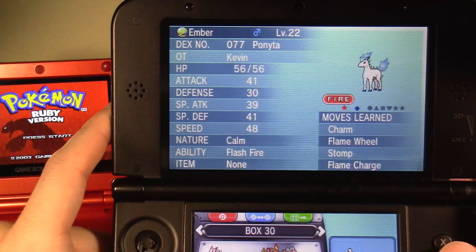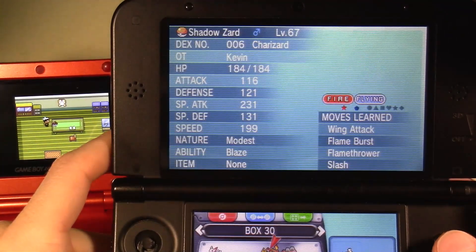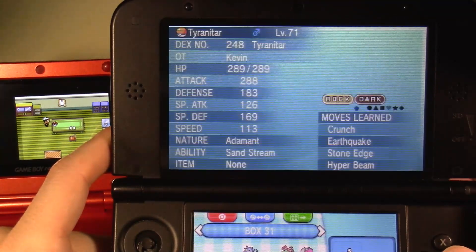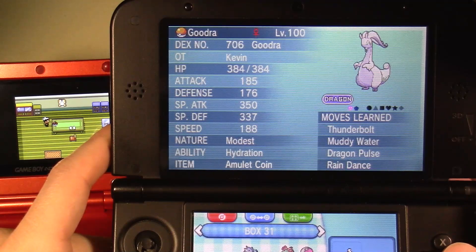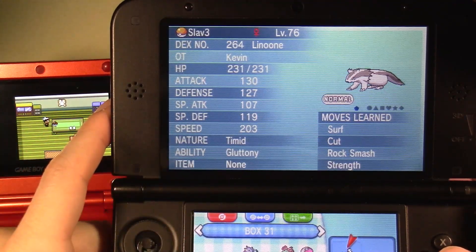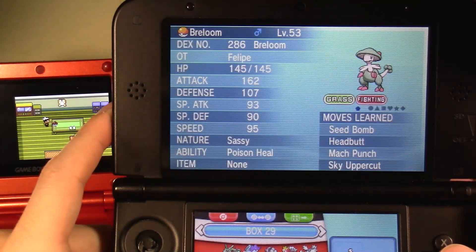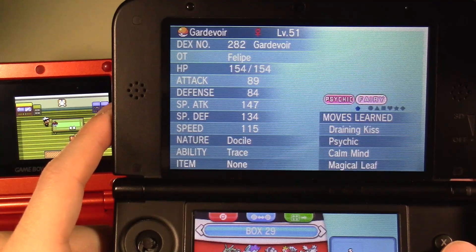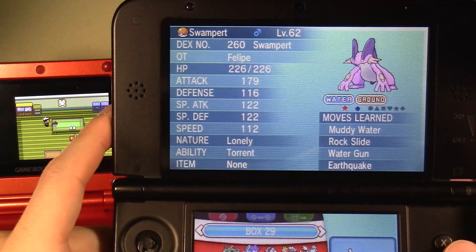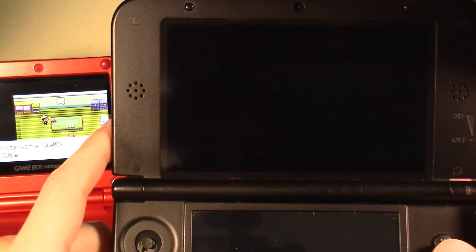Oh, we have another one — maybe that's why I have two of those. We don't want our Tyranitar because he's got that Sand Stream which is really annoying. I think I used muddy water — does that hit everybody? I think it does. I think I just ended up using a Linoone. Oh wait, this one has Gluttony — that's why. Wait, what's happening? Why is Swampert here? We'll use Swampert though — that's perfect. All these Pokémon should already be EV trained so they won't interfere.